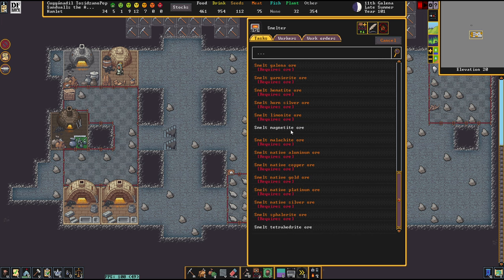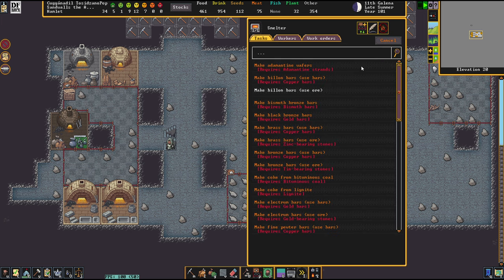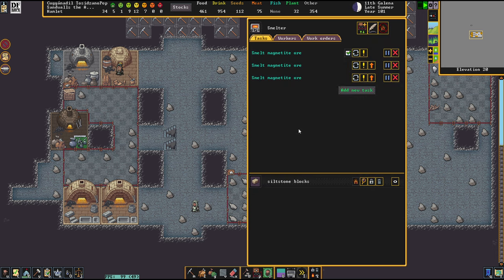So yeah, where I was getting towards to the moment before — magnetite, we get iron, so this is a real big step forward for our industry.